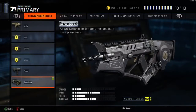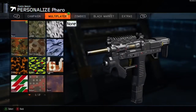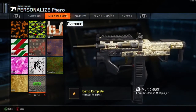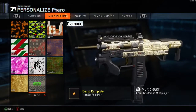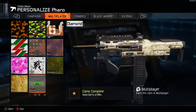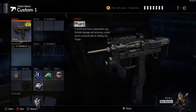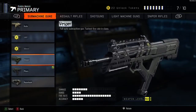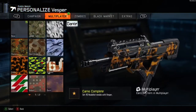Since we've now got every single submachine gun at diamond, we're going to show you the diamond camo on every single one. This is what it looks like on the Pharaoh - an absolutely awesome weapon, a lot of you like this one. Because it is a small, light weapon you don't really get too much coverage of the diamond camo, but it's still there in your face with that little bit of bling.